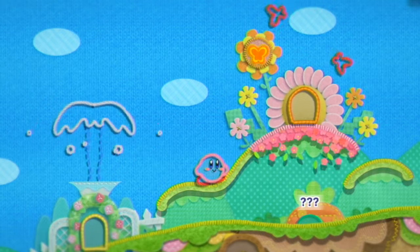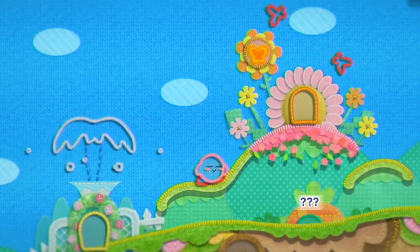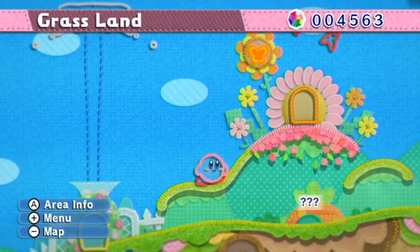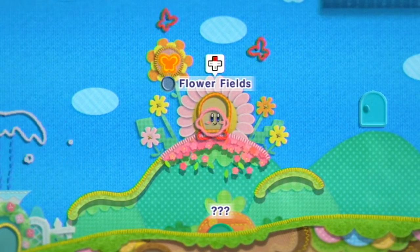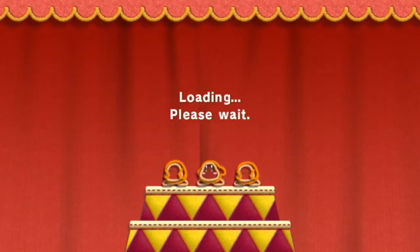What's good, guys? Jed here with some more Let's Play Kirby's Epic Yarn. In the last episode we had our seamless transition — I want to stop before I get pegged with tomatoes and bricks. But no, we went through the opening cutscenes, the tutorial, and our first stage. In this episode let's go ahead and enter Flower Fields and get away from this tranquil music — I don't want to fall asleep while recording, that would suck.